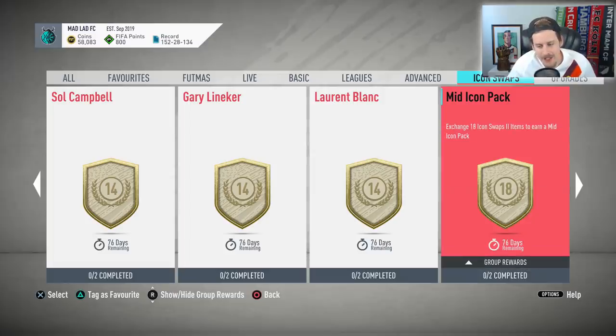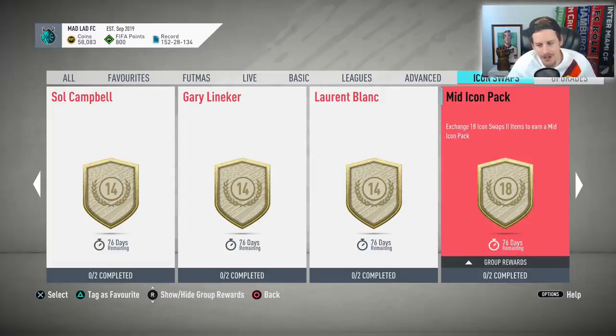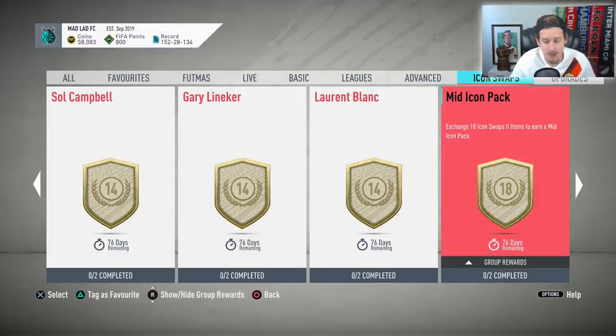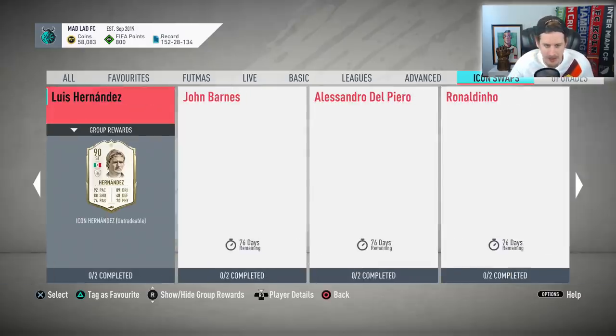The mid icon pack requires 18 tokens and I'm going to swerve it — I like knowing what I'm going to get. For a Hierro and a Raul together I'd still have two icon swap tokens left over before submitting for the icon pack. The chance element attached to it just isn't worth it for me.